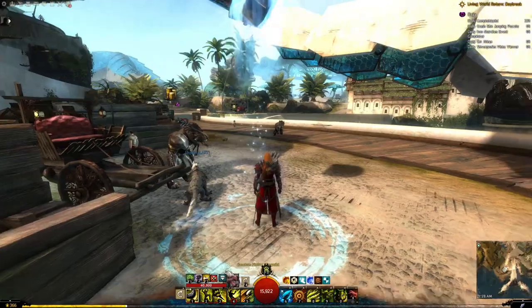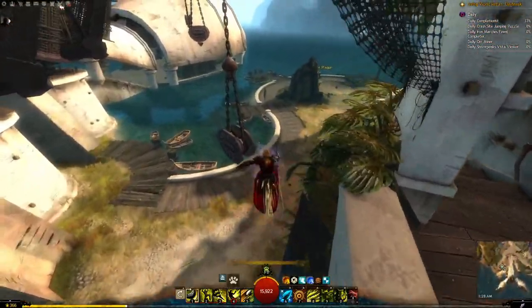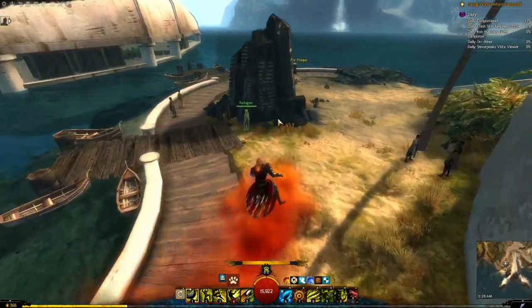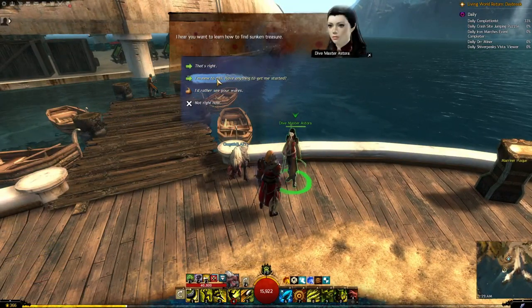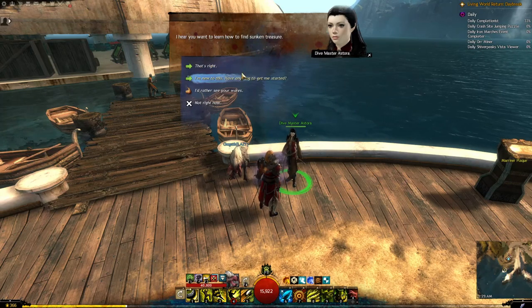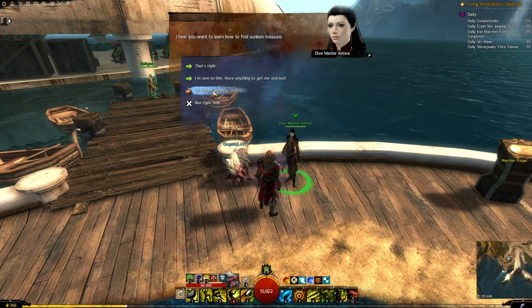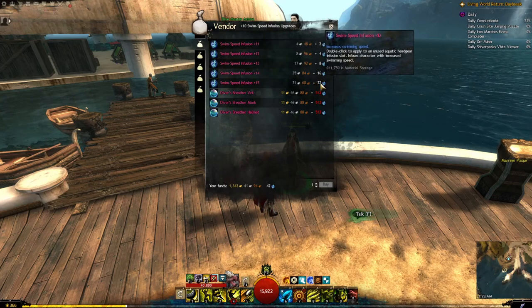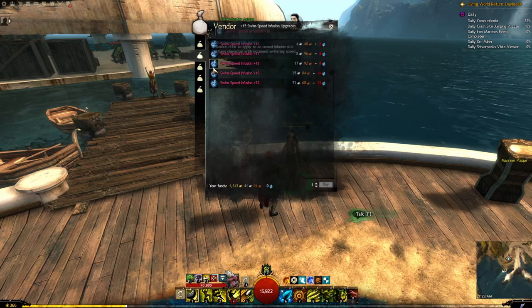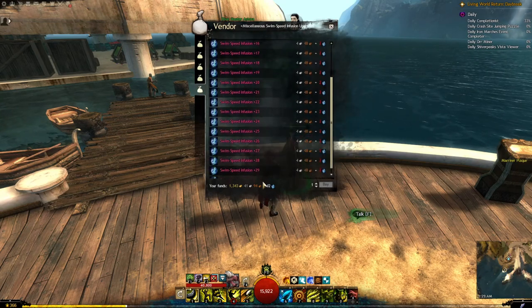In Lion's Arch, use the Sanctum Harbor waypoint. There's a character — Dive Master Astora — who should be on the dock. Talk to her and see her wares. You can trade the infusions up just like normal infusions, keep upgrading them with more, and apparently you swim faster when you have them equipped. You can keep going and get them really high if you want.